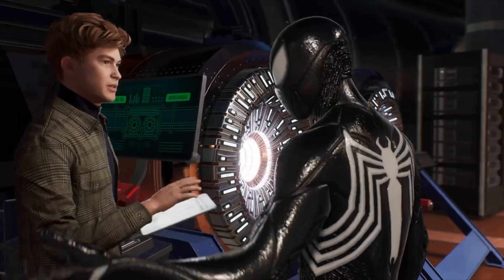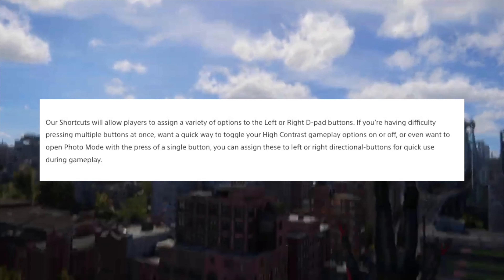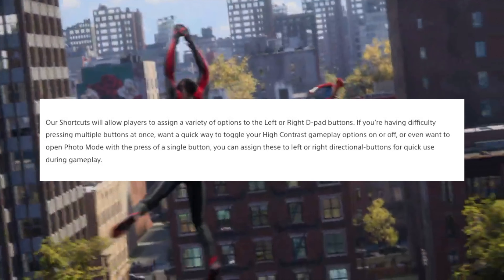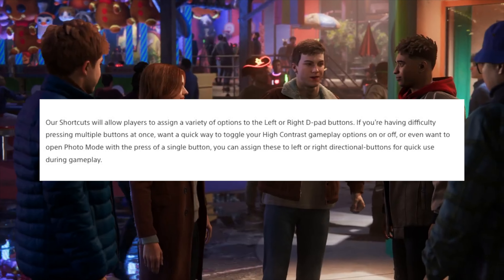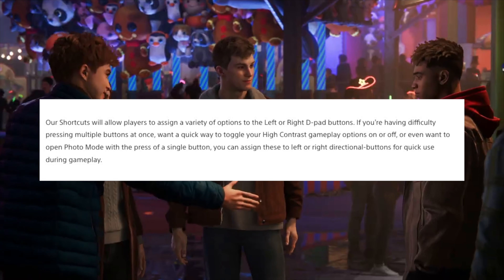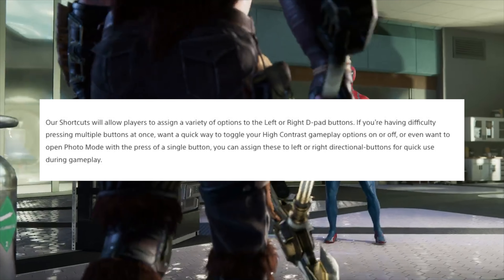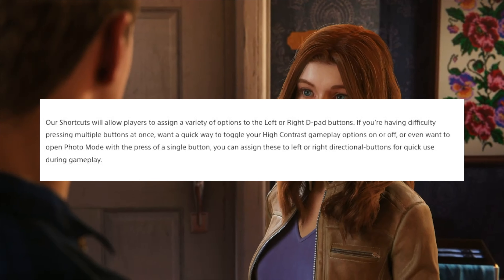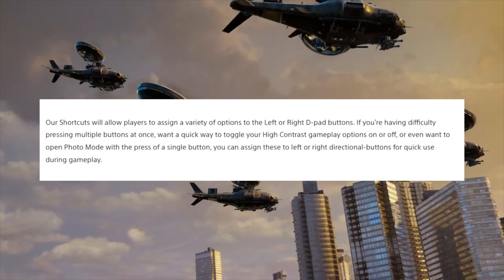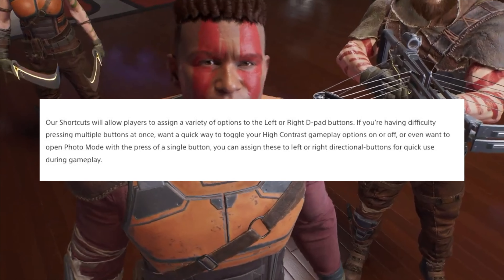Another very convenient feature that we saw Insomniac incorporate once we switched to the PlayStation 5 was the shortcuts feature, especially when it comes to photo mode, where you can just click one of the buttons on the D-pad to automatically bring you to photo mode instead of pausing the game and scrolling down to it. But photo mode isn't the only option — say you want to toggle high contrast on and off quickly, you can choose to have that on the shortcuts as well.